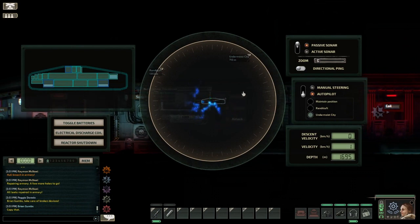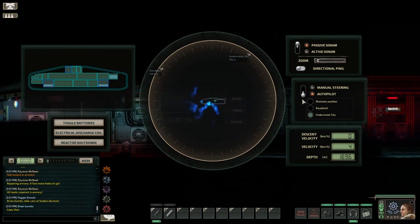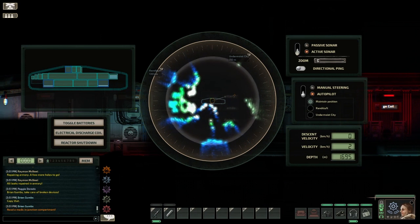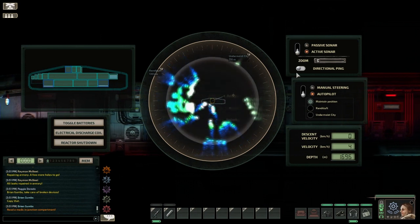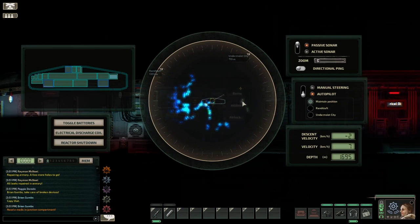I wanted to get back into the game anyway. I created a new campaign — sadly I can't use the Eel anymore, so that campaign and Captain Barbara and her crew can't continue their adventures. I got put into a Dugong and picked a quick cargo mission, which I'm showing you here.